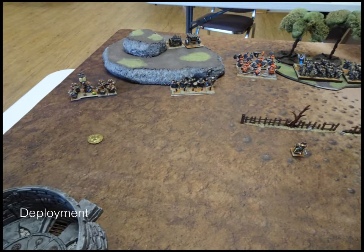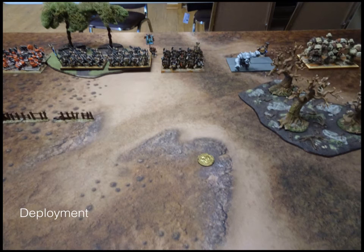Dwarves from left to right: Rangers, Rangers on the hill, the two Organ Guns, then the Berserkers. Out of the side of the woods there. This is after Vanguard, so my Ranger Captain has moved up and the Rangers have moved up to get off the hill so my Organ Guns can see. In the woods are my two regiments of Iron Guard, next to them are two troops of Ironclad.